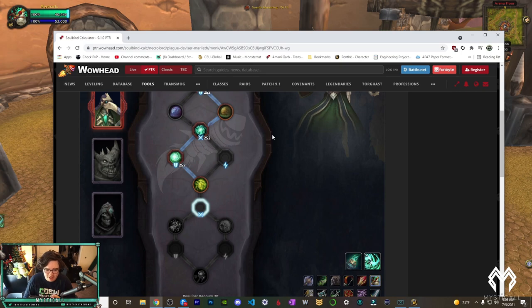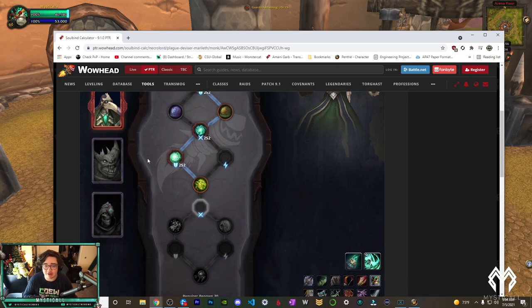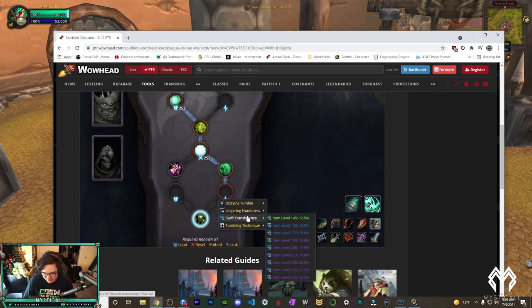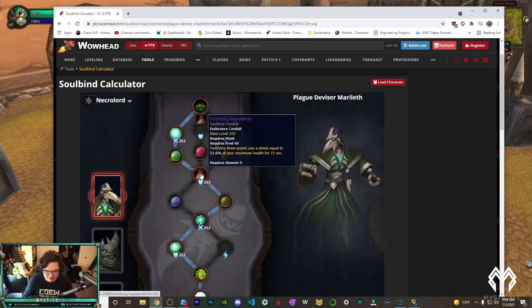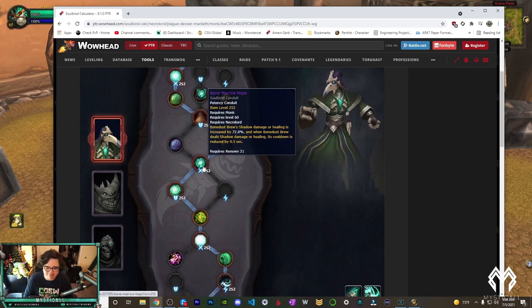For Necrolord soulbind path, you'd want to go for Nourishing Chi and a finesse conduit. For conduits: Resplendent Mist is your best potency conduit — it gives Gust of Mist a chance to do 90% more healing at max rank, which is insane. Your best endurance conduit is Fortifying Ingredients, which gives you a shield when you use Fortifying Brew — around an 11,000 shield, really solid. The next best potency conduit if you're Necrolord is Bone Marrow Hops, which gives your Bone Dust Brew a chance to do more healing.